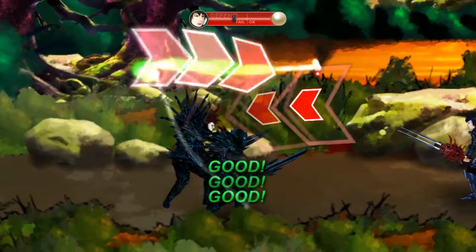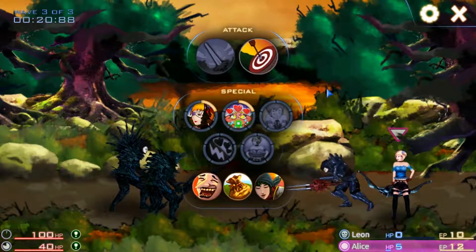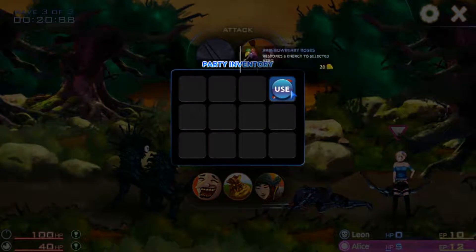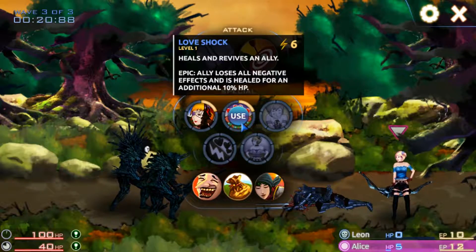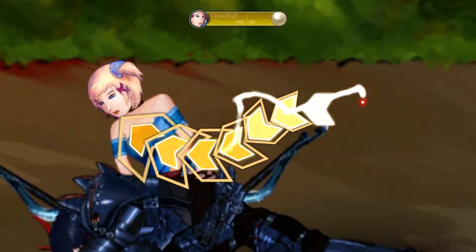We're actually very close to death right now — I'm hoping we don't die. My character is dead. I'm going to look at what items we have. We've got nothing at all. Oh wait — this heals and revives an ally. I'm going to hopefully utilize this to the best of my ability.